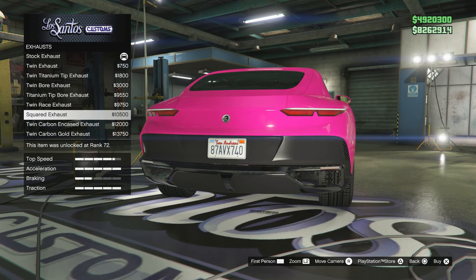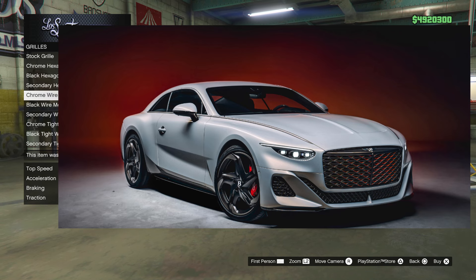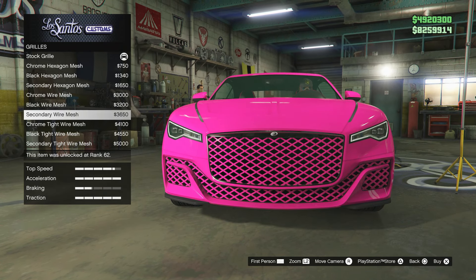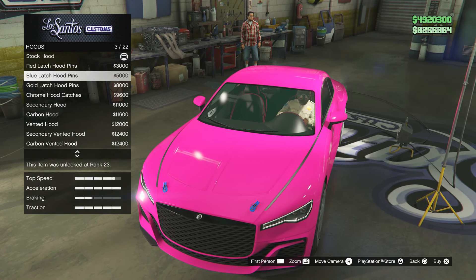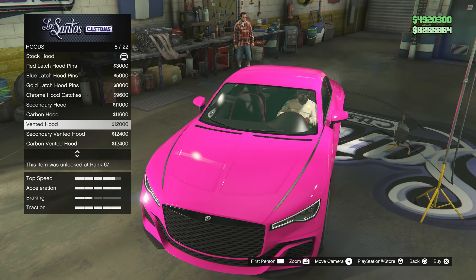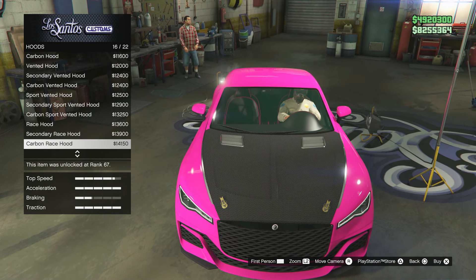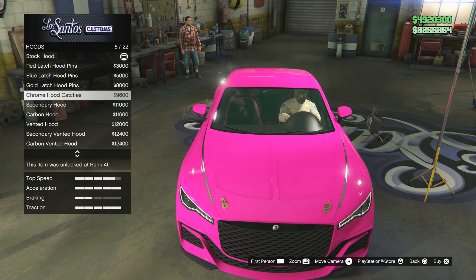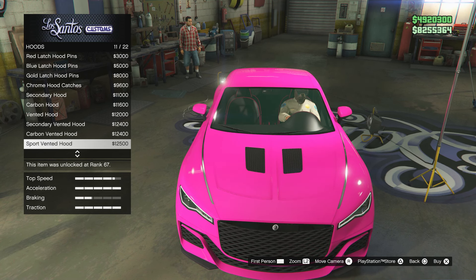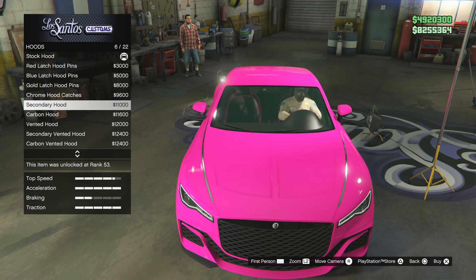For the grill we have some different mesh options. The actual Paragon has a normal mesh-type grill but it looks more 3D and detailed in real life. I'll go for that option. For the hood we have hood pins — on a 1.5 million pound car, hood pins, yes perfect. Then we have a race hood, secondary race hood, and carbon race hood — three variants of one hood, which seems very common in GTA now. I wonder if there's a more minimalistic hood option.